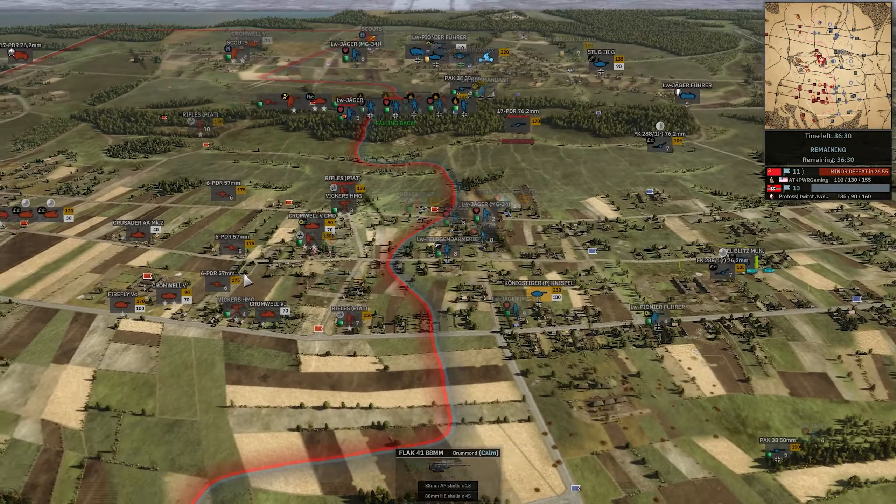As he continues to sneak Luftwaffe Jaegers out, the Cromwell 6 is here — never fear. Firefly now covering the road. Another Sexton coming in — that's my last Sexton after losing four others. Didn't quite get the Commandant. The Commandant does not give the Discipline trait, so these Luftwaffe Jaegers are still taking the normal Disheartened amount of suppression. When you don't have one of those leaders around, it is very noticeable. The fallback nerf definitely hurts Disheartened infantry a lot.